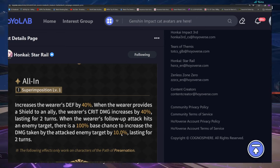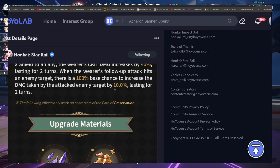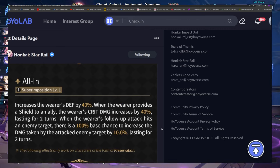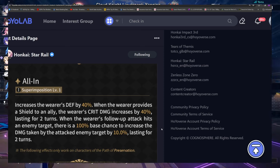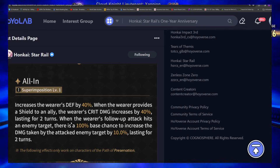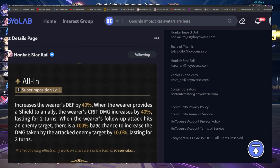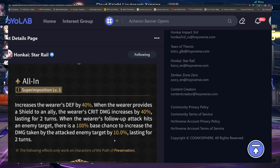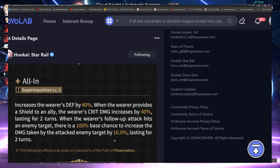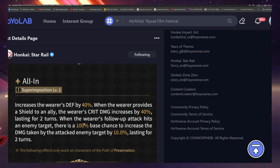My favorite part of the entire light cone is actually this bottom debuff. This will trigger Acheron's talent — that's a nice little thing. However, it's gatekept behind Effect Hit Rate, because 100 base chance is not enough to guarantee this debuff will land. Enemies have resistances, so you have to actually exceed 100 to get this to land.